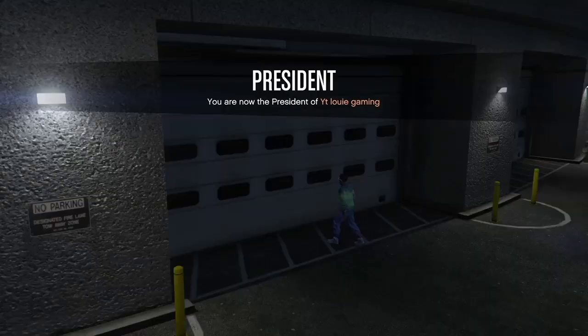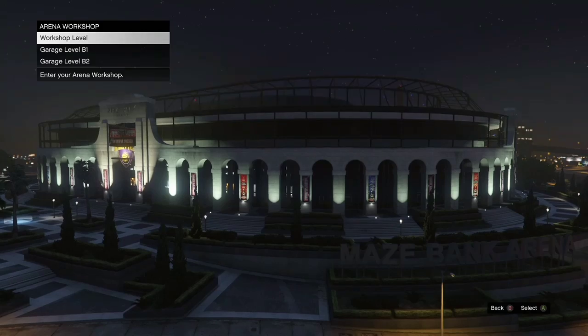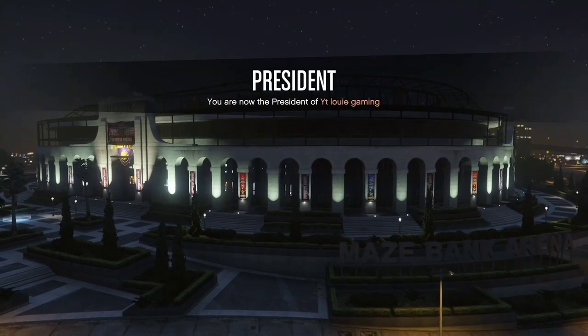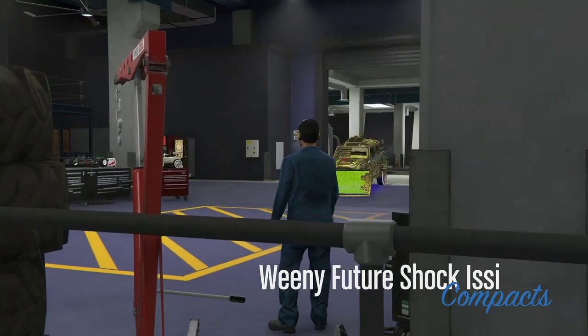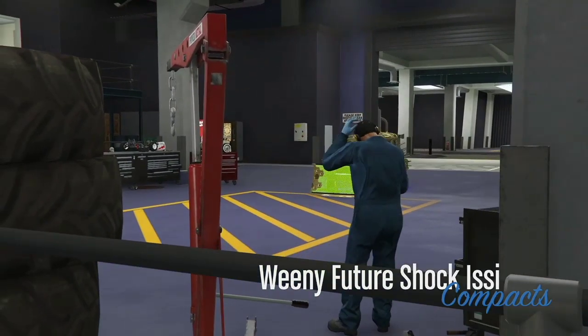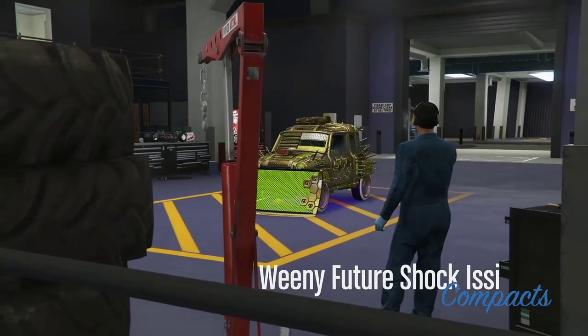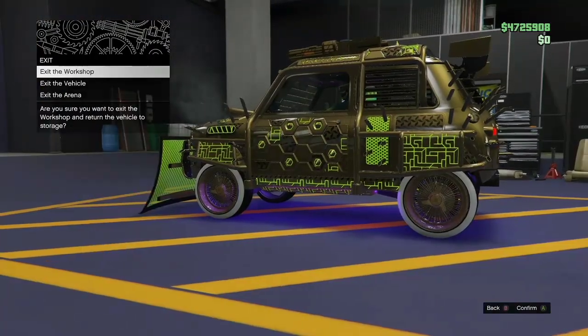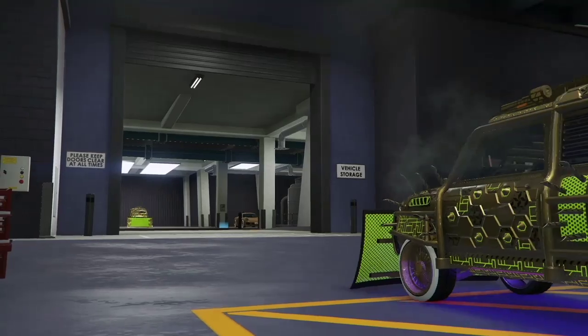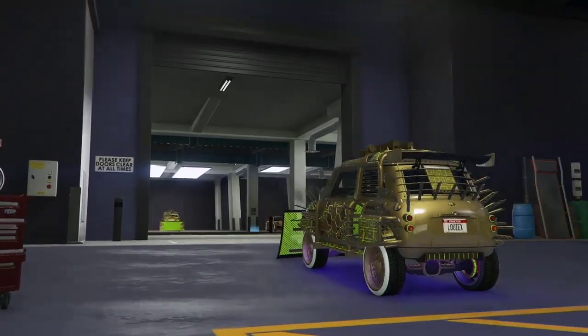Go ahead and get inside the arena, then get into the Issy or whatever car you're going to be duplicating. Press right on the D-pad to change something on it — change the brakes, whatever. Then exit the arena. Get into the car you're going to be duplicating, then exit the arena. Real simple, real easy.